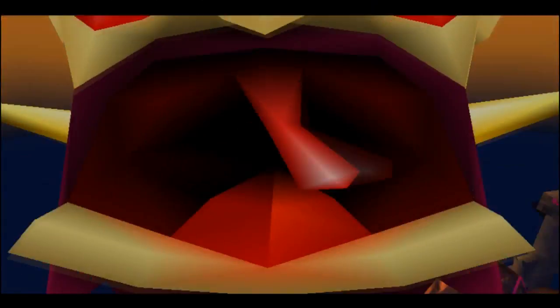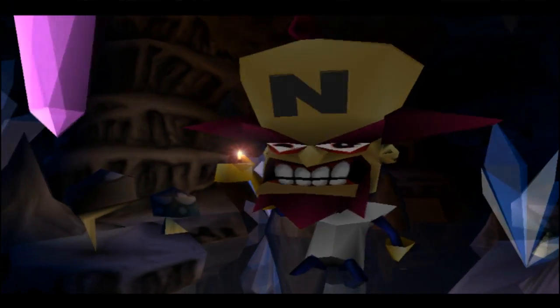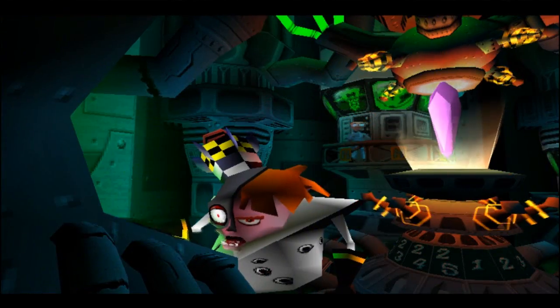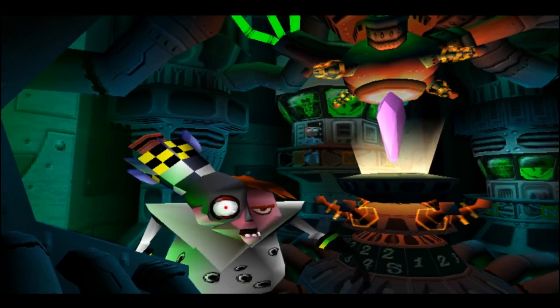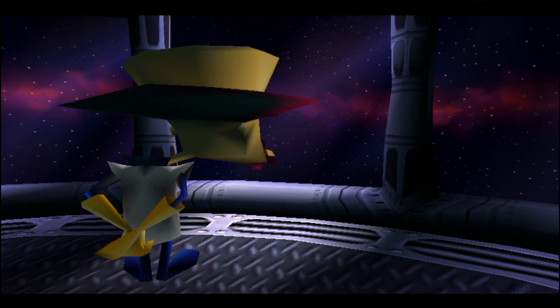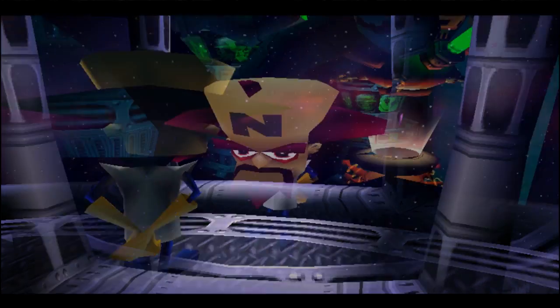Okay, we're getting into Crash Bandicoot 2. Here's the opening. Crystals, of course. But Dr. Cortex, to reach full power, we need not only your master crystal, but also the remaining 25 slave crystals from the surface. How do you expect to retrieve them when we don't have any earthbound operatives left? You fool! Do you think I'm unaware of the situation? If we don't have any friends left on the surface, then we need to find an enemy.